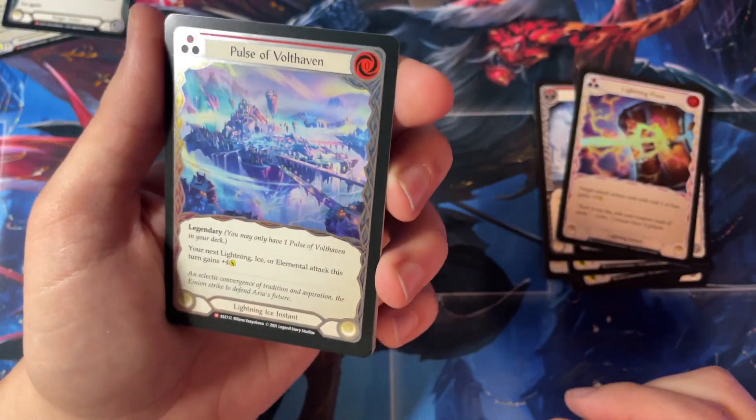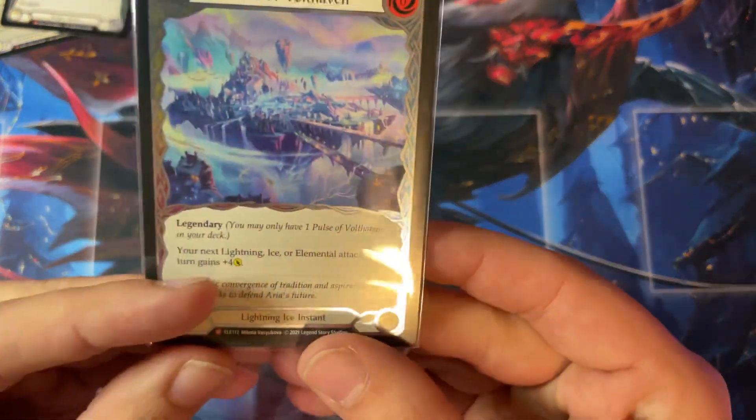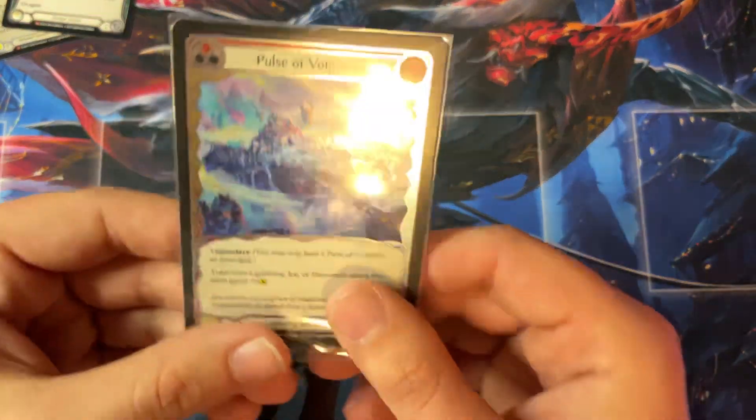Cold foil — Pulse of Volthaven. That's a nice majestic cold foil. That's a good cold foil out of the box. Let's go ahead and put that in one of these sleeves. So we got a Pulse of Volthaven in cold foil. That is not a bad one either — a good foil might impress. Sorry, I'm just taking a second to finish sleeving this, guys.